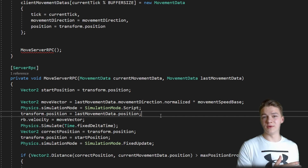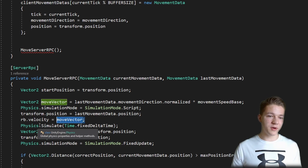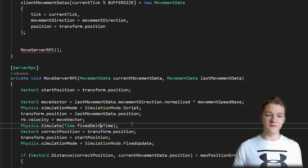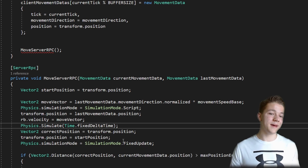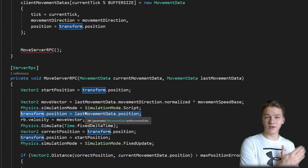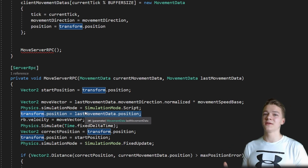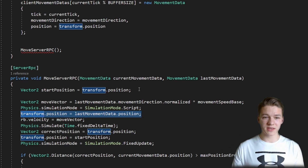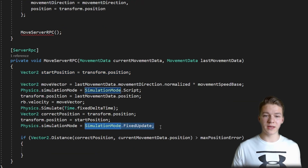That's why we need to reset the position of the user back to the position from which we actually want to simulate, because if we wouldn't do this it would be simulating with the new player position but still using the old movement data. I am then setting the velocity to the moveVector and we are manually simulating the physics with the fixed delta time. We are setting the correct position to the current position and then resetting the player position back to the cached start position. After we are done simulating, we can just set the simulation mode back to FixedUpdate.